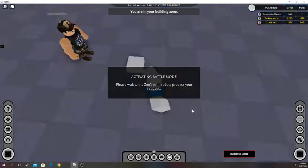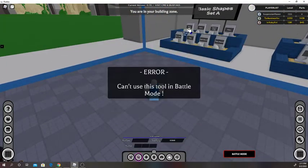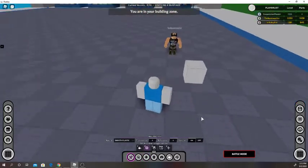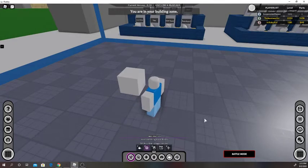The collision setting basically means I can walk through this block. That's how that works. Now if I go into battle mode, it's falling to the ground because it doesn't attach to anything. You can use that for like making a door — you can build a house and make the door non-collide so you can walk through it.